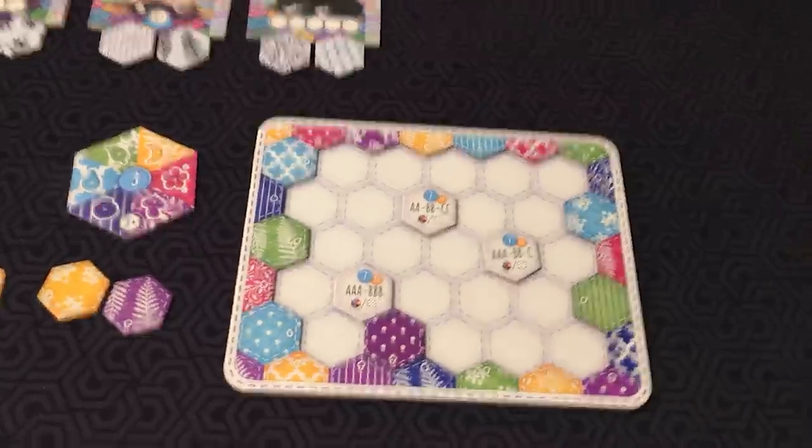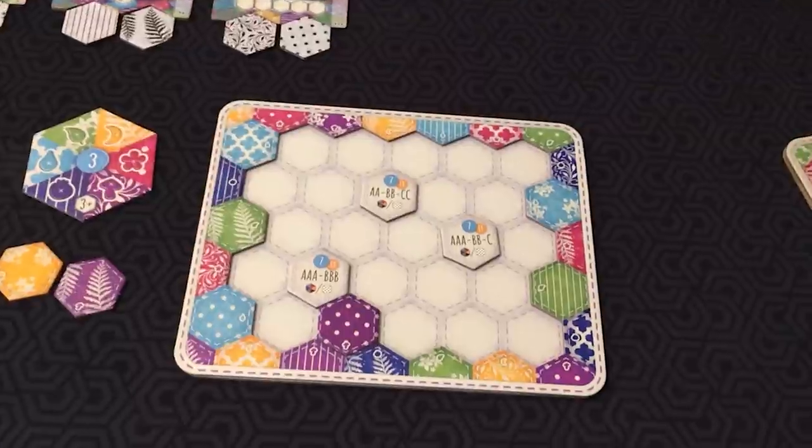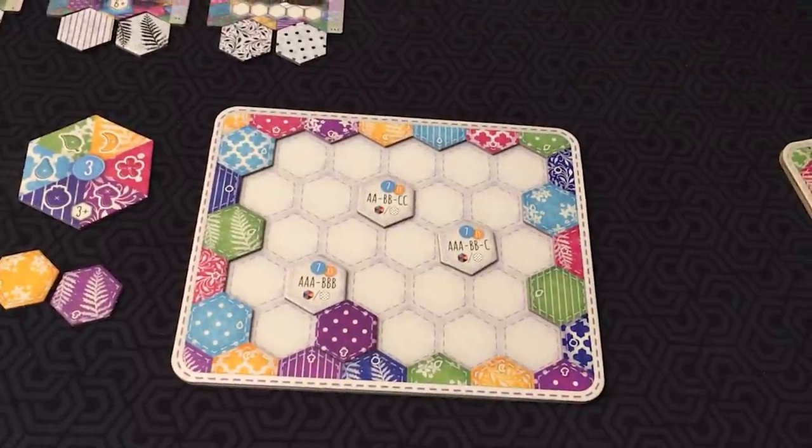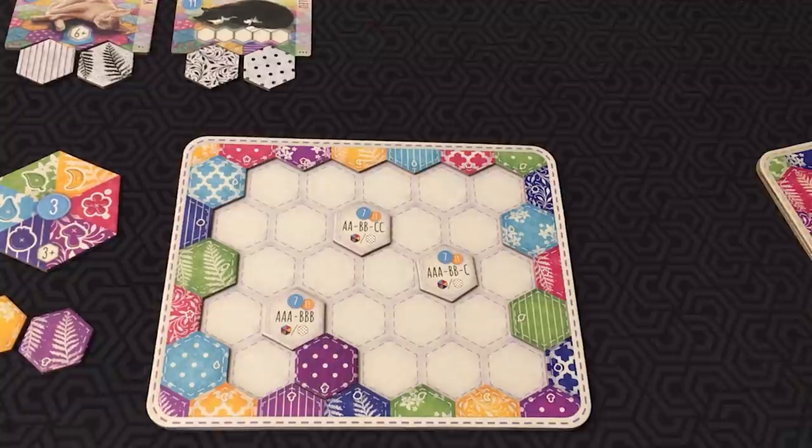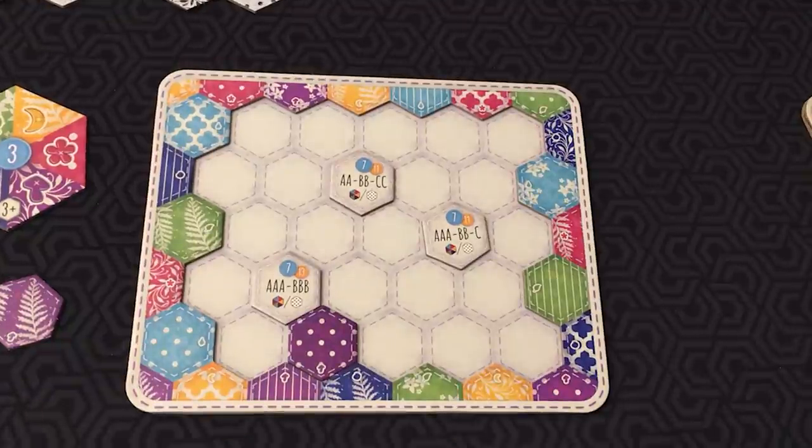Where the game gets a little complicated is you are trying to accomplish certain goals. You have these three design goal tiles — these are long-term goals that may score points at the end of the game based on the six tiles that surround them. Each design goal tile must be completed using either the colors or the patterns of the six surrounding patch tiles. You can complete it twice, once with colors and once with patterns, and receive only the higher point value.